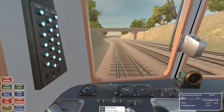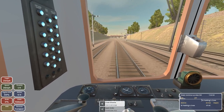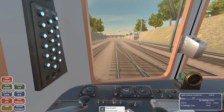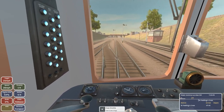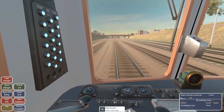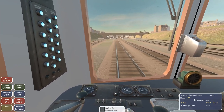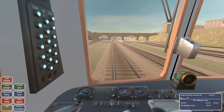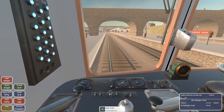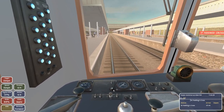I believe that's the station just ahead of us. There are a lot more complicated routes than this - this is one of the shorter ones. There are routes that take an entire hour and go through five or seven stations. This is just from the depot to one station, so it's a short route, but I decided to do a short one since I'm still practicing. Definitely close - time to brake. I'm going a bit too fast.